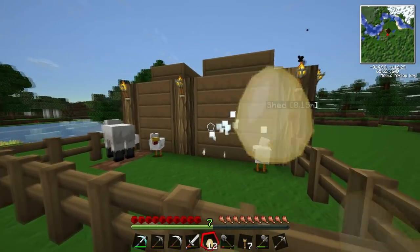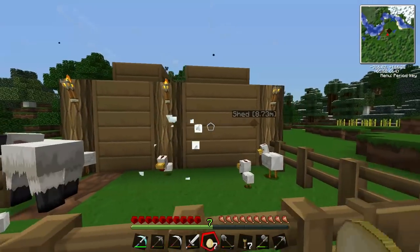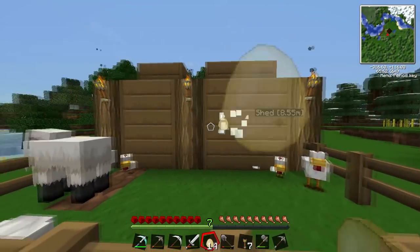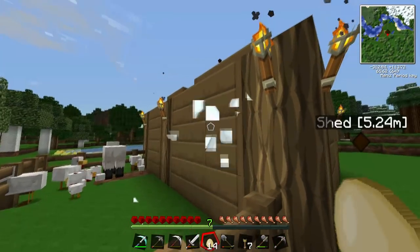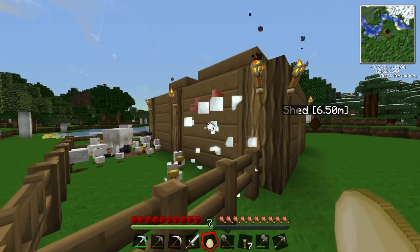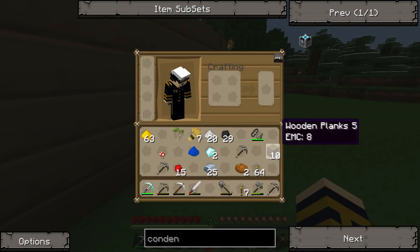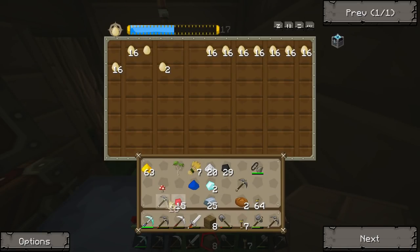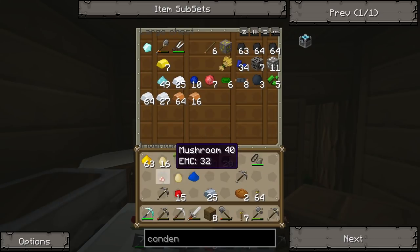Oh crap, I killed it, I didn't mean to kill it. Is this worth it? I don't know — it depends if I make a farm or something. That was fun, look at that — so many chickens! So guys, that was a productive episode. Right, I'm just gonna grab 16 of those, let's shove one of those in. We need to keep a diamond in reserve for the obvious reason that it's a diamond and we've not got that many.